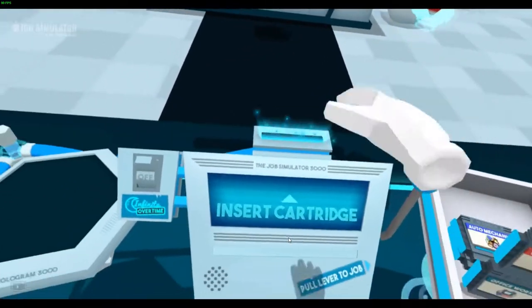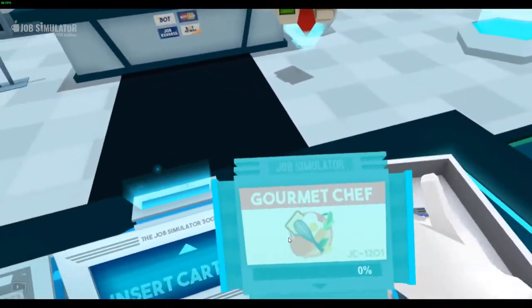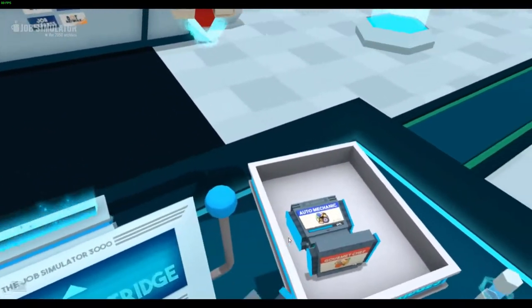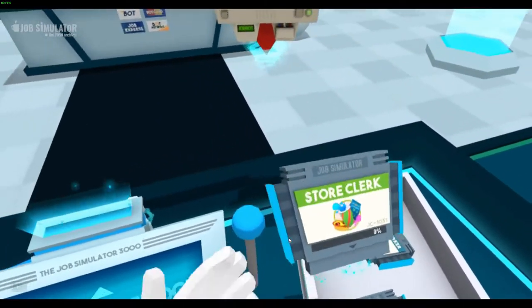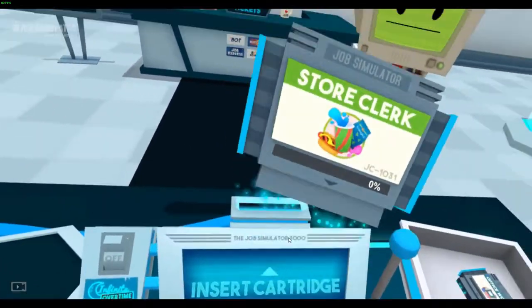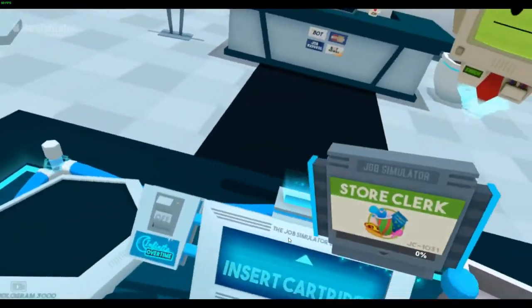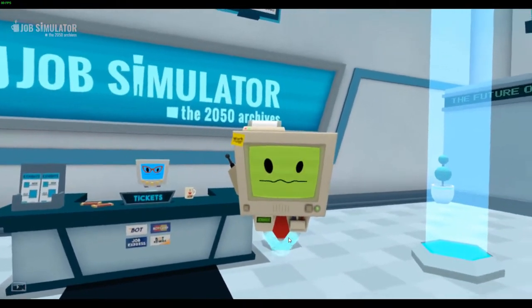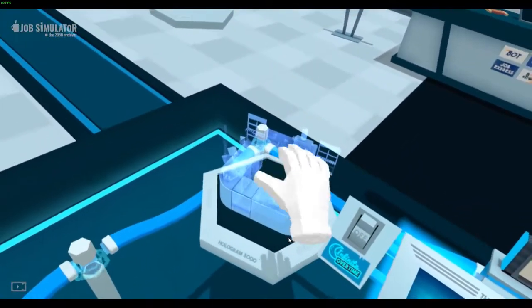Welcome back to another Job Simulator video! Today we're going to be playing as a store clerk. We might do auto mechanic but we're going to be working at a store. If you're a fan of slushies and hot dogs, you'll love the convenience store — that's the area we're gonna be working at.